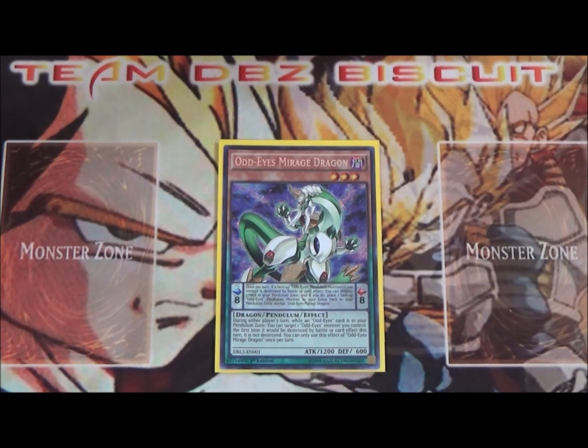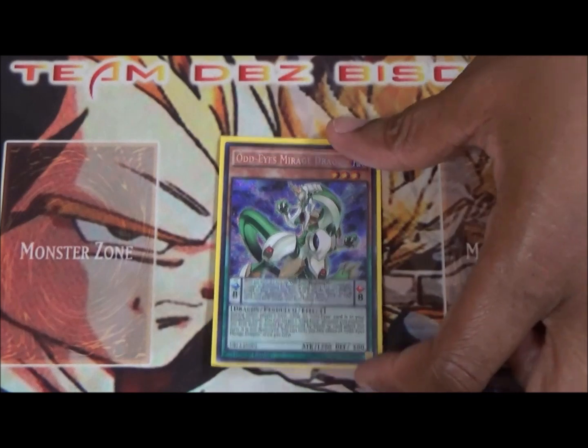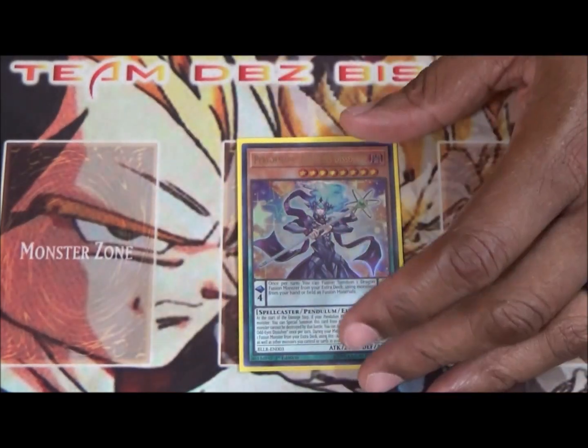Also running the one mascot for the deck, Odd Eyes Mirage Dragon. This card is needed — it's going to be a searchable normal summon for you. All the Odd Eyes are very high scale, so this is going to help you get the normal summon you need and get the plays going the way you want.